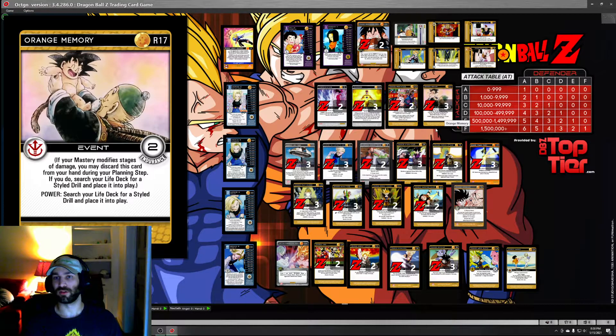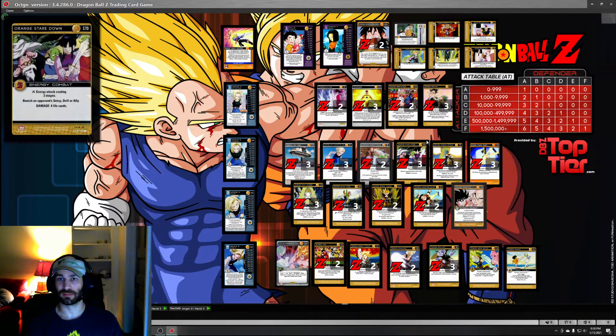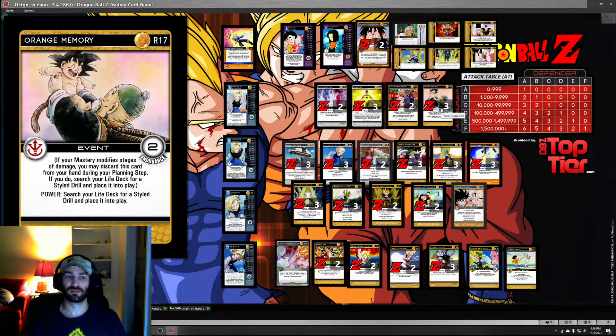Possession Drill isn't in here - is that just because you can't tutor it? There's no time. I'm not going to spend an action drawing cards when I can spend that action killing my opponent. You can't search it with the Mastery, and the whole concept of this deck was to streamline the idea of Adaptive. As soon as you start putting in cards like Possession Drill, you're un-streamlining it, and then you just should be Adaptive again.